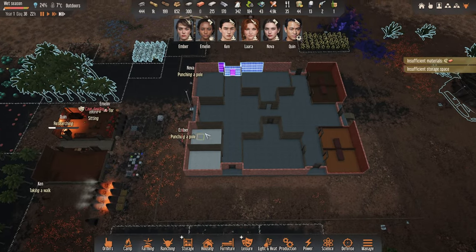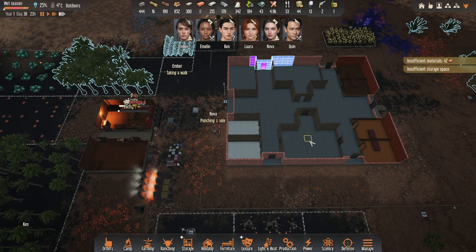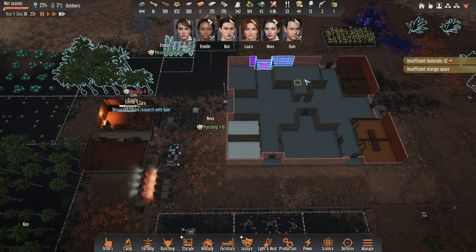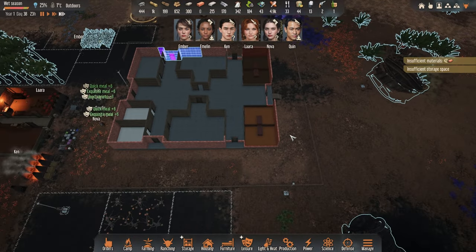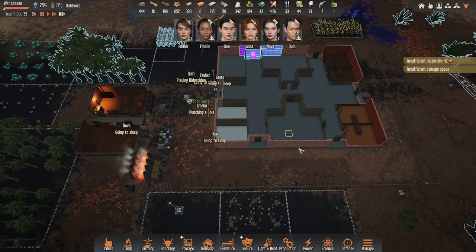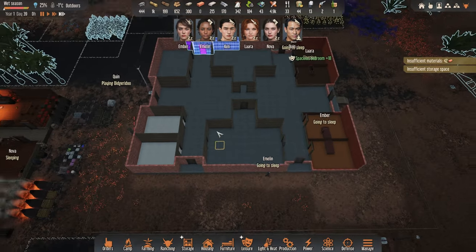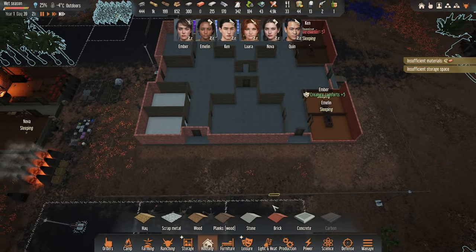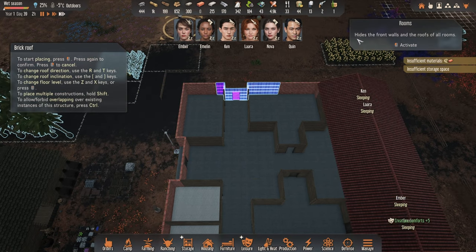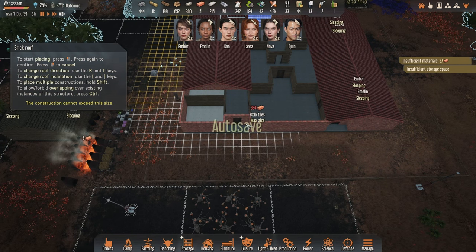As soon as we get the roof above these rooms, we can start moving the kitchen into the lower room, and all the other production — crafting and tailoring — up into this room here. The goal for this episode is to produce as many bricks as we can, because we want to build a roof above this area. Since we're not using cement for much else, we might change our plans — we initially planned to do everything with bricks.